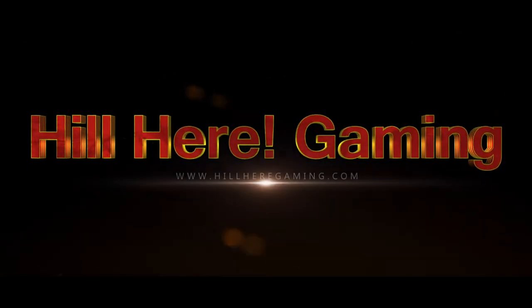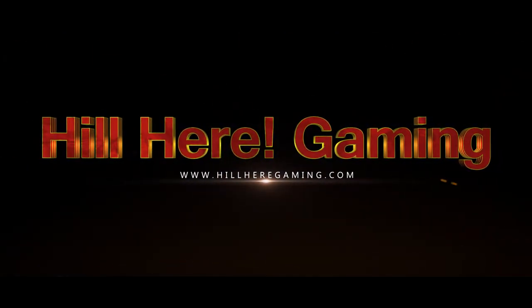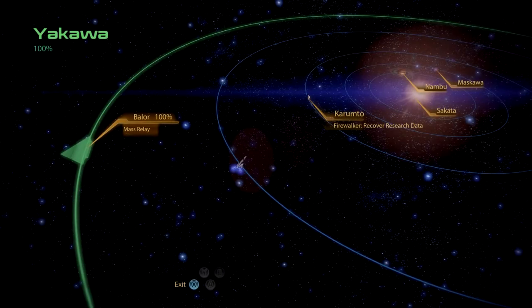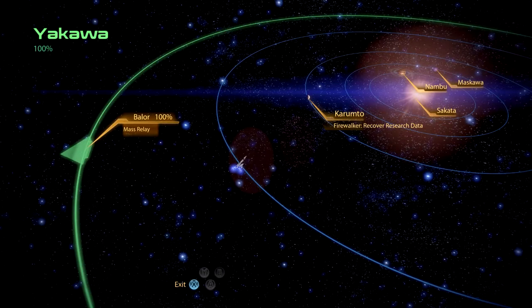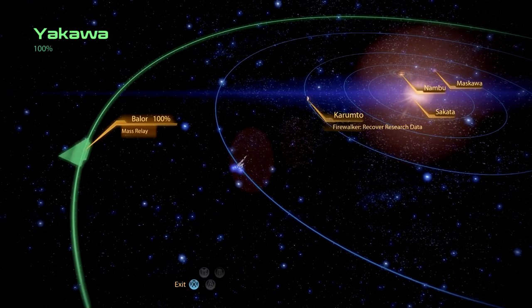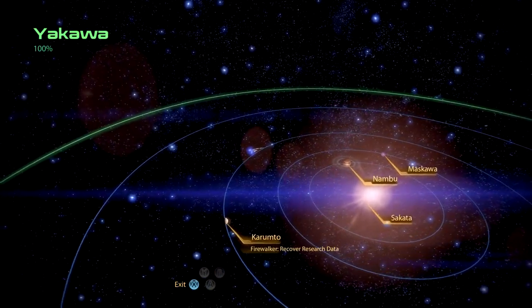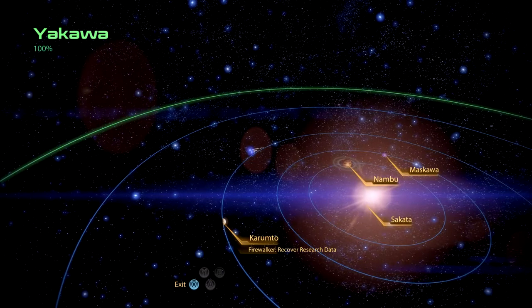Hey, Hill Hill here Gaming. Welcome back to Mass Effect 2. This is Hill and we are here on board the Normandy. We have just arrived in the Yakawa cluster and we are here to do Part 3 of Firewalker. In this episode we are here to recover some research data. The Yakawa system is at 100%, so we have surveyed and mined all of the planets so that you won't have to sit through that painful process — because believe me, it took some time.